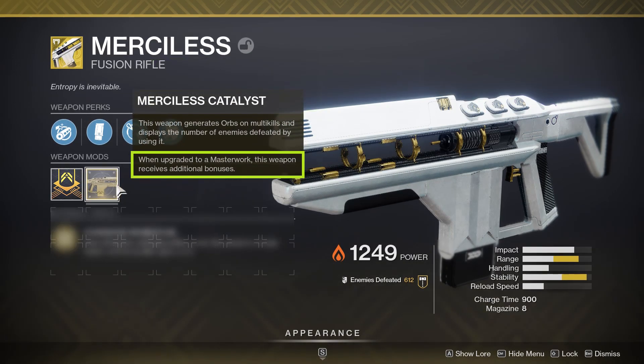And if you don't have Merciless yet or its corresponding catalyst, the weapon itself is a random world drop, or can be purchased from Xur if he happens to be selling it on a given week. The catalyst still has a chance to drop at the end of strikes to the best of my knowledge. But let's move into the PvE section and check out Merciless's damage, functionality, and performance.